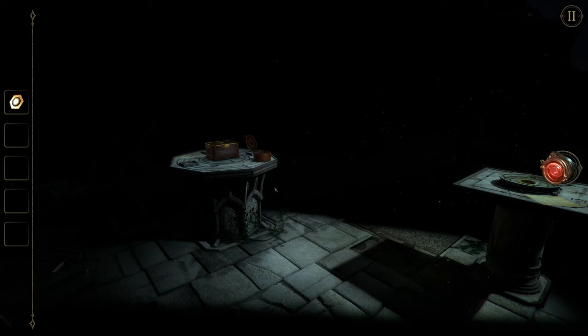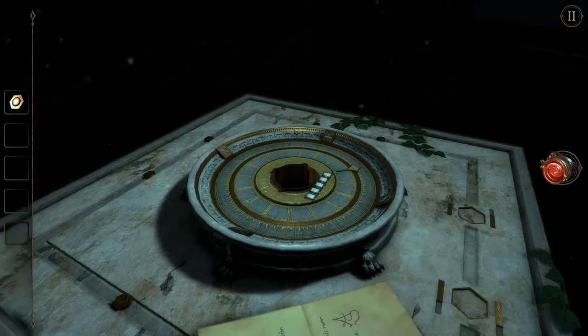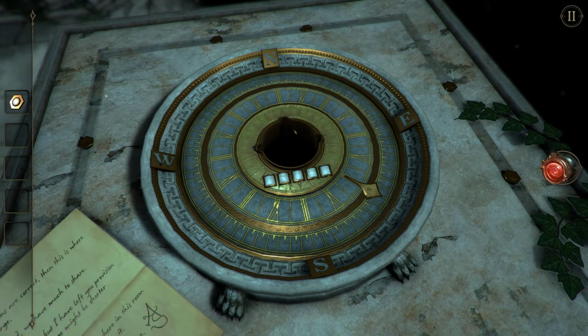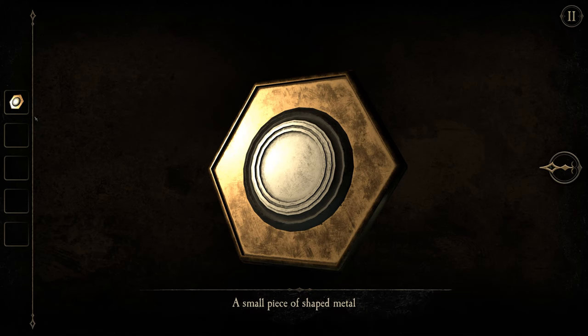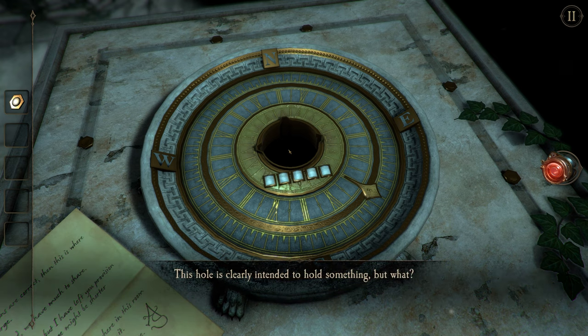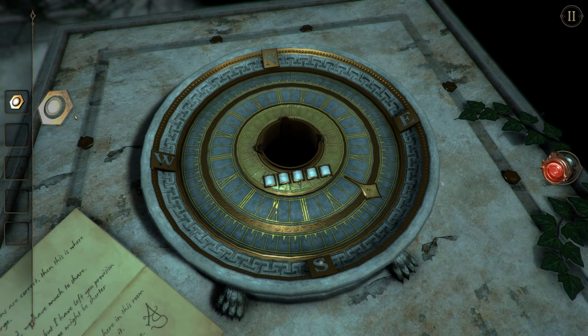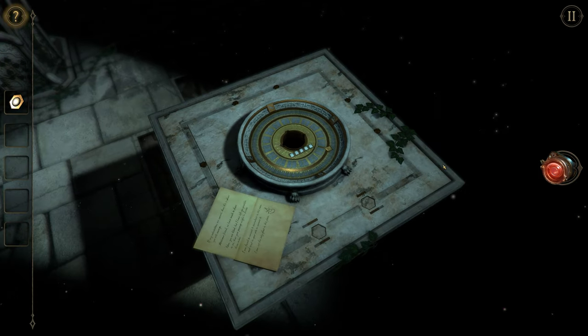I don't think it goes here, but this is a whole puzzle on its own. Looks like a piece is missing. Doesn't go here, right? This hole is clearly intended to hold something, but what? Doesn't seem to fit here. The question mark button will glow when a new hint is available. Oh hey, these! Yeah, another piece is still missing.